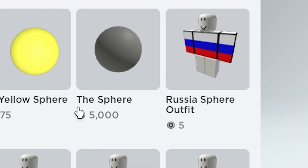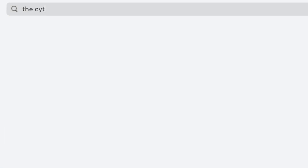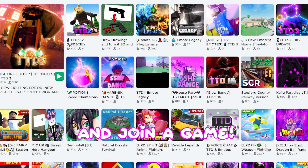Search the sphere — 5,000 Robux. Search the pyramid. Search the cylinder. Now wear all three of them and join a game.